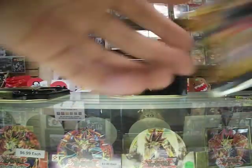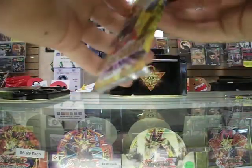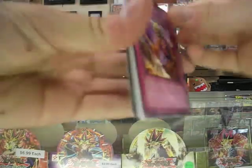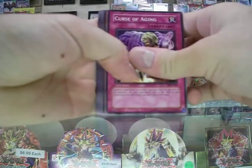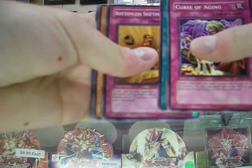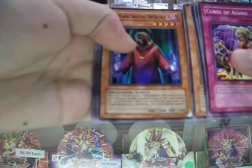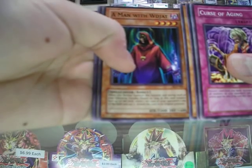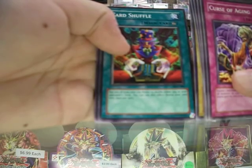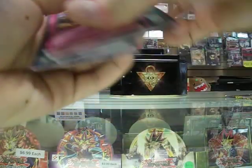Alright, so we got two more packs. I'm going to leave Invasion of Chaos for last. Curse of Aging, Swarm of Locusts, Secret Path to Treasures, Bottomless Shifting Sand, and Pyramid Turtle — not bad, really good for a zombie deck. Whatever, Zap the card shuffle. Three Point Oh, cool, that's not bad. Banner of Courage.